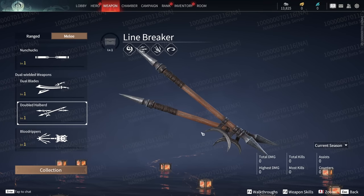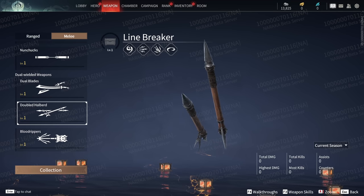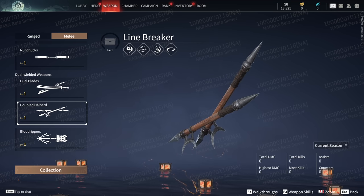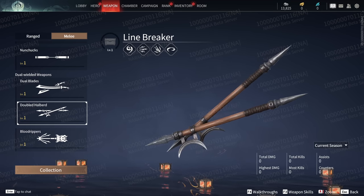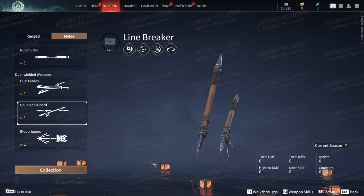Hello everyone, my name is Deladir and today we'll be doing my take on a Naraka 101. Today we're talking about Double Halberds. Double Halberds are the cognate weapon to dual blades and have a couple of interesting options.